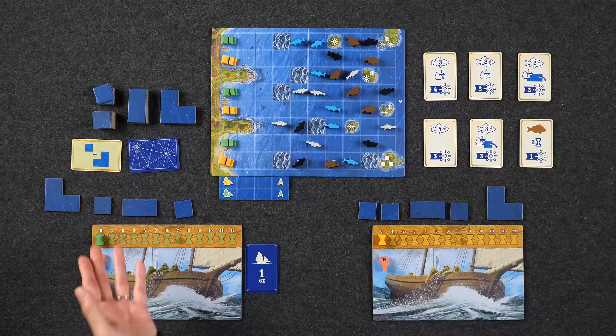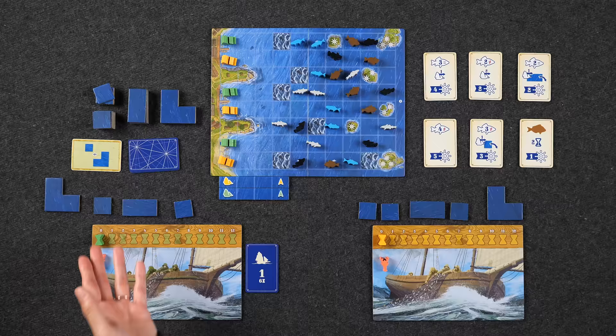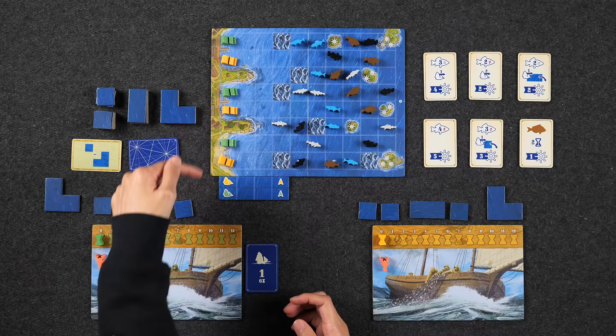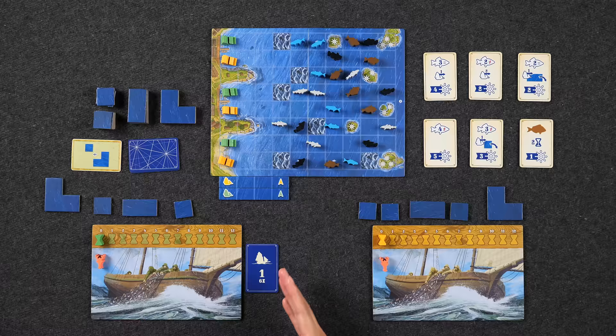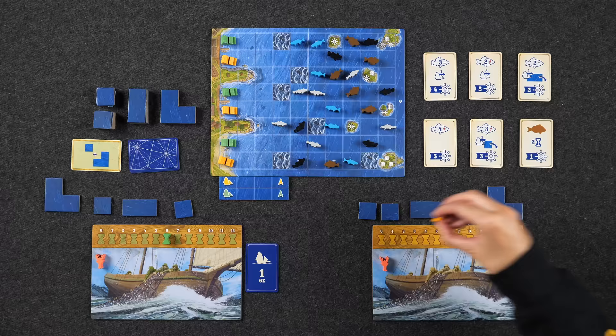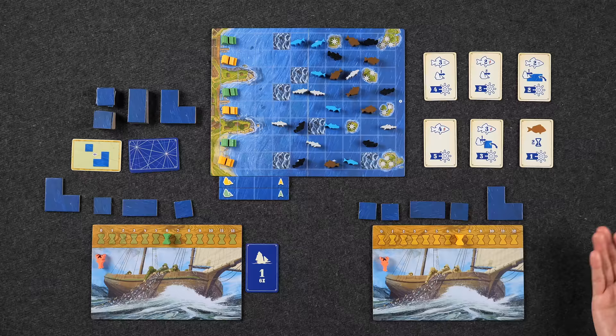Once that's done, each player gets a certain amount of time depending on if they're first or second player. We randomly determined ahead of time who's going to be first player, because that determines where you place your boats. Whoever is first player for that round only gets six time, and that's important because every time you take an action you'll spend time. The person going second gets seven time. You can bank time from round to round, up to a maximum of 12.